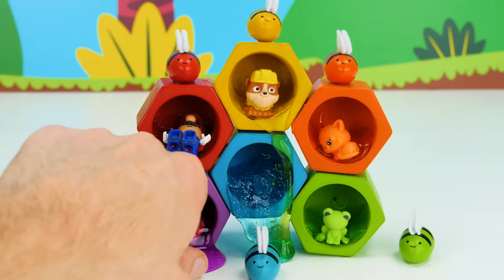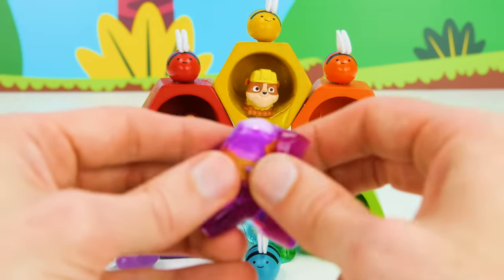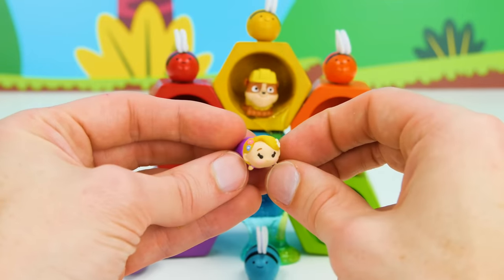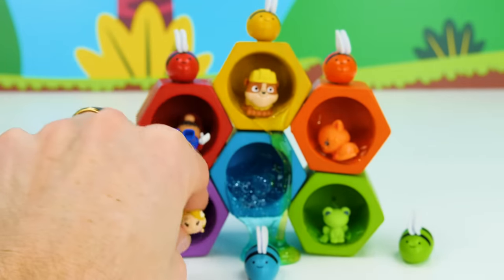Oh, look. What's down here in the purple honey? Let's find out. I think it's a little Tsum Tsum. I wonder which one it is. Oh wow, it's Princess Rapunzel from the Disney movie Tangled. One of my favorite movies.